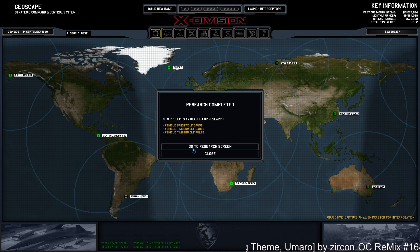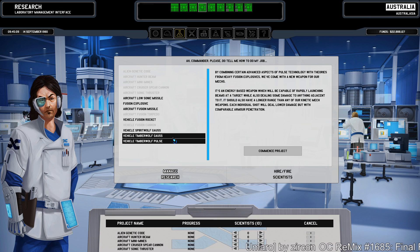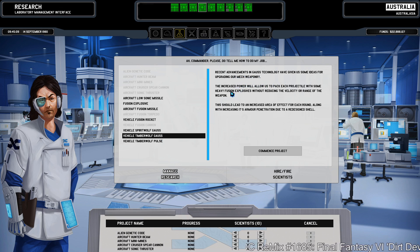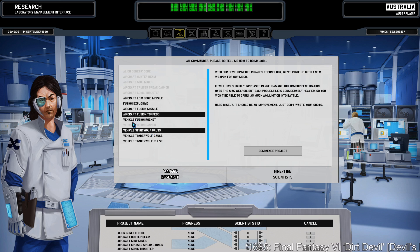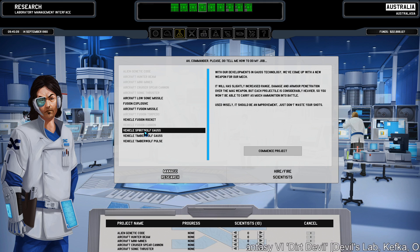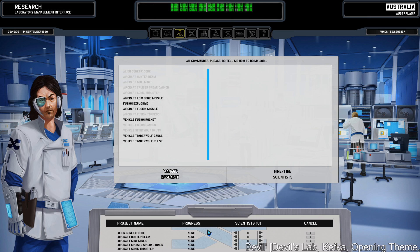We can now research a whole bunch of Timber Wolf and Spirit Wolf weapons. I'm not sure which is the best — I don't really know what the difference between Timber Wolf and Spirit Wolf is. Timber Wolf is meant to be an upgrade over Spirit Wolf, and then there's mag tech, spirit tech, timber tech. But this does use fusion — these might be built based on your grenade tech: fusion tech, plasma tech, something else. For now, we'll just research them all.